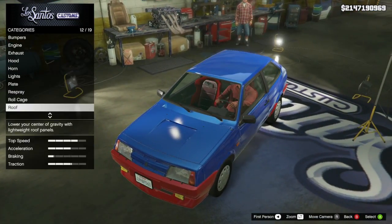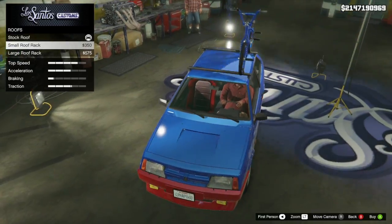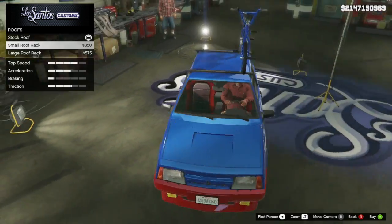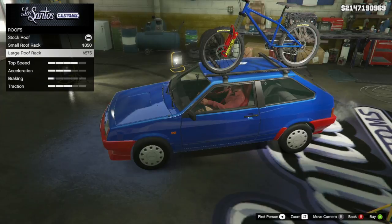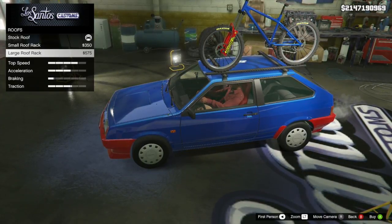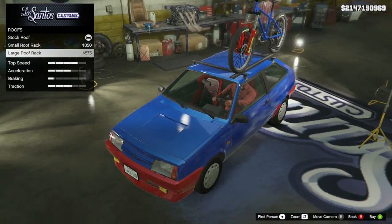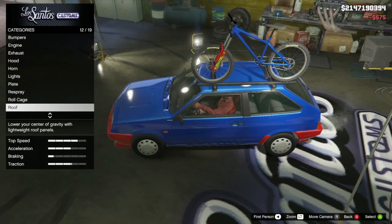But my favorite thing about this car is the roof options. So we go to the stock roof — there's nothing. The small roof rack provides a BMX bike that is the same color as the car. You can't use it, but it looks amazing sitting up there. Then you have the large roof rack, which also has a mountain bike — and this time the forks are your secondary color while the bike is your primary.